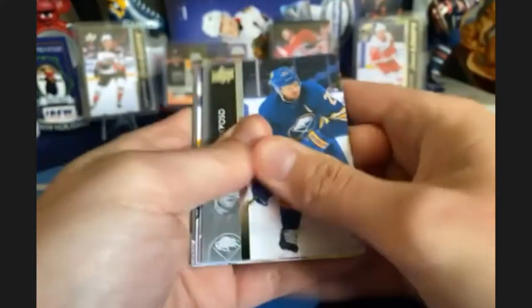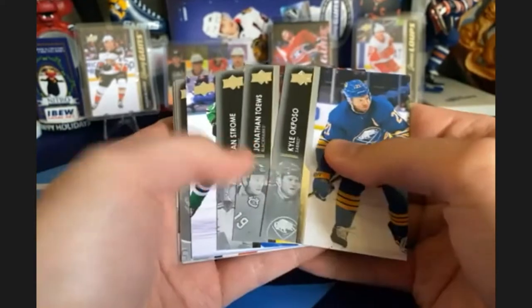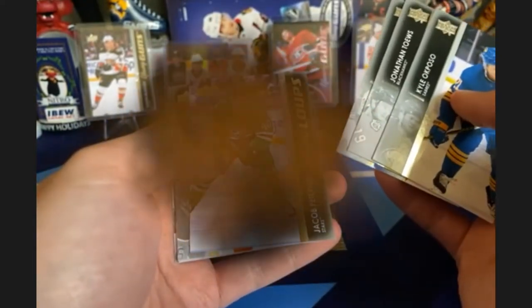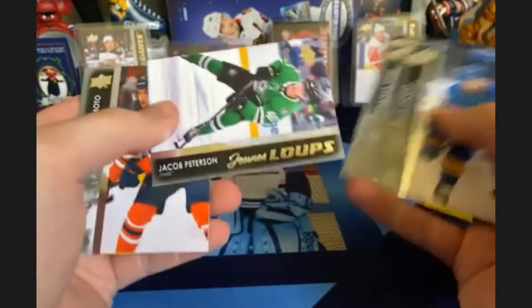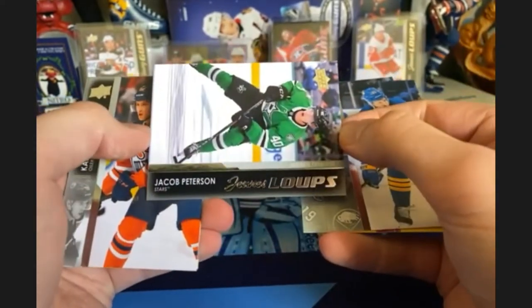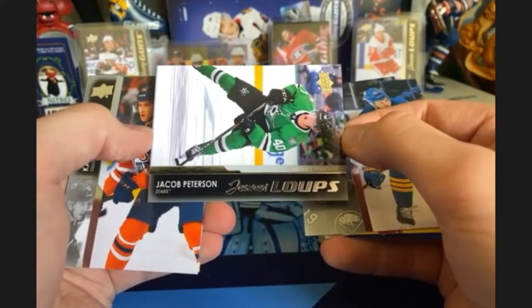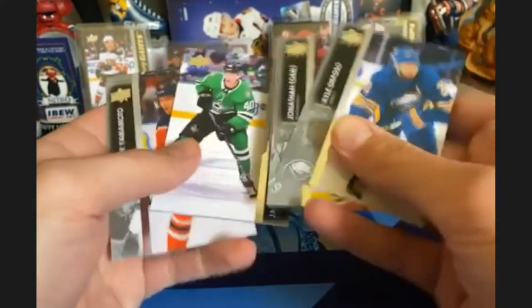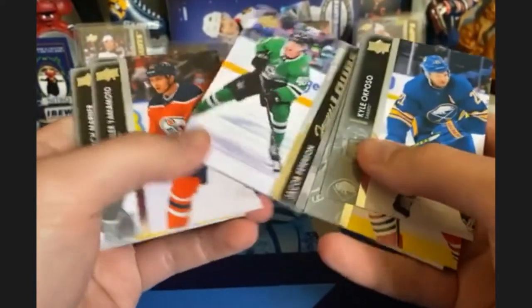Here is our last young gun — it's going to be a Dallas Star: Jacob Pettersson. Oh, and it's a French variation! Merci beaucoup, oui oui, bonjour, je m'appelle Schmidt.